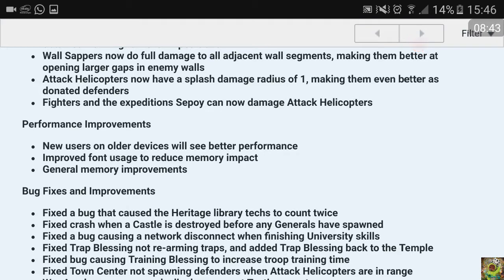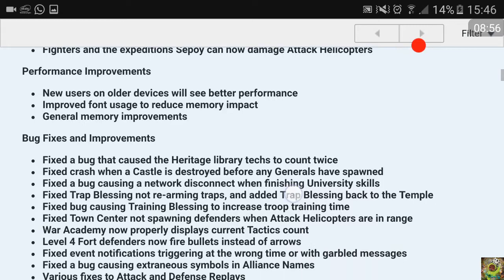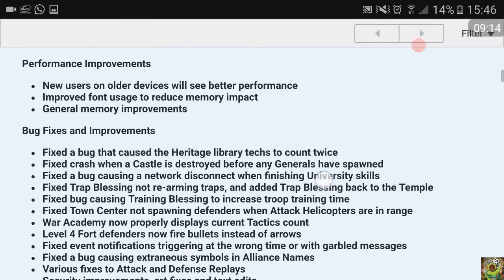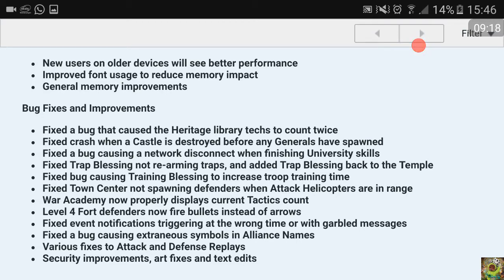Performance improvements: new users on older devices will see better performance. Improved font usage to reduce memory impact and general memory improvements. Bug fixes: fixed a bug causing the heritage library tasks to count twice. Fixed a crash when a castle is destroyed before energy generals have spawned. Fixed a bug causing a network disconnect when finishing university skills - that bug sometimes left citizens still shown in the university even after it should have been ready.